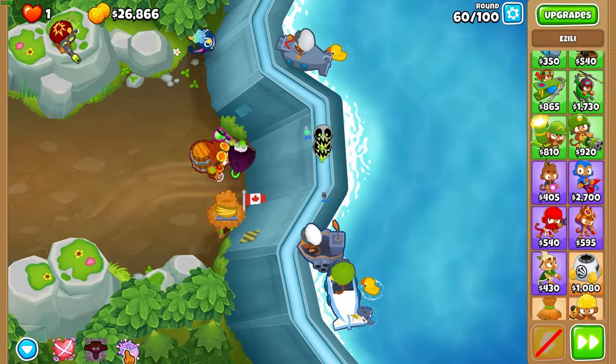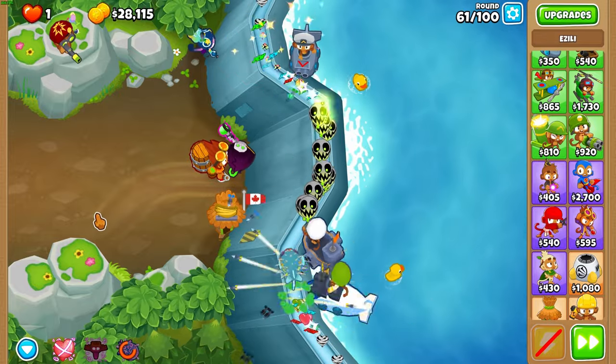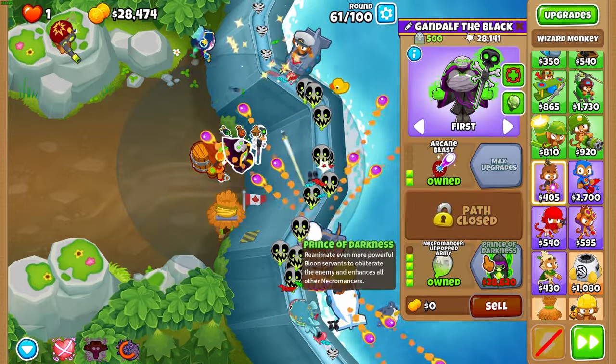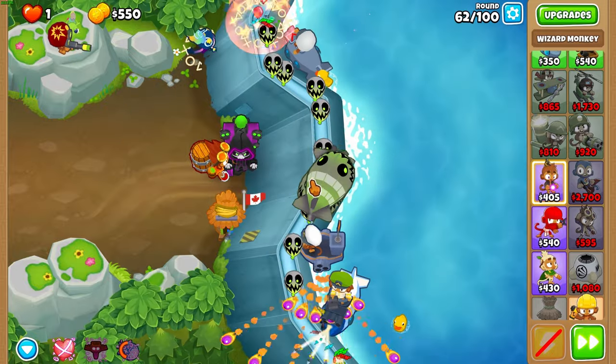For round 60, hex the BFB because you will actually die to it if you don't. Then for 61, Pod as soon as possible mid round. And yeah, it's super easy now.